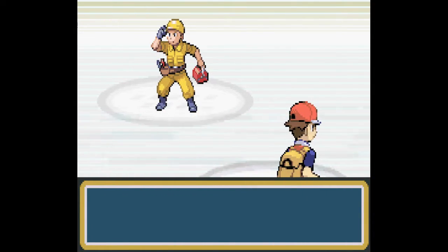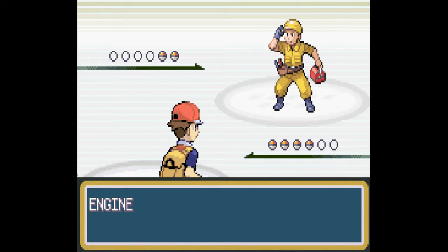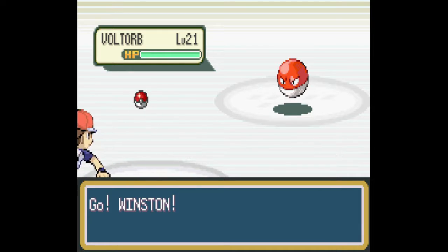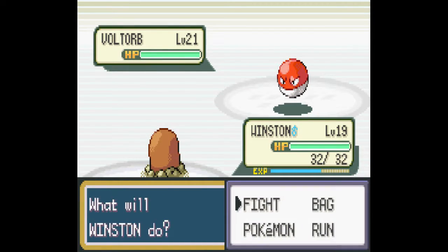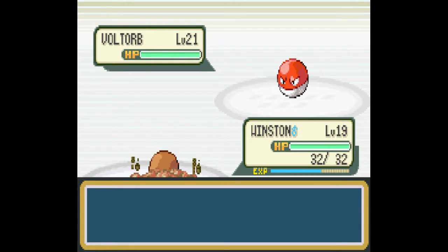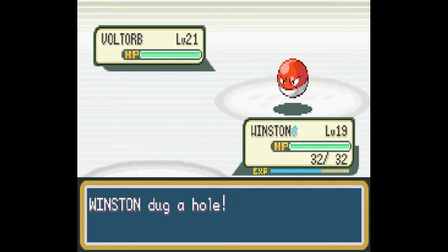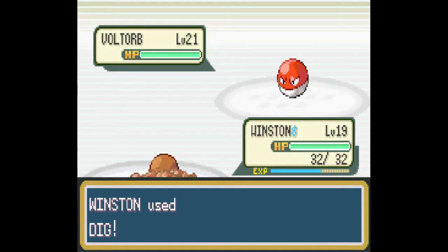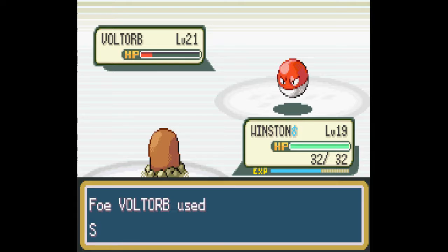We'll figure out which attack is better. I feel like Dig should really be up front, even though it has less uses — it's the more consistent of the two, for sure. Oh, it didn't even kill. That's awkward.